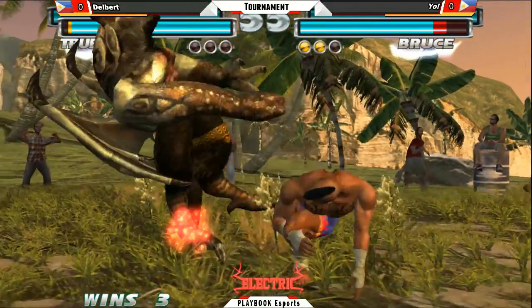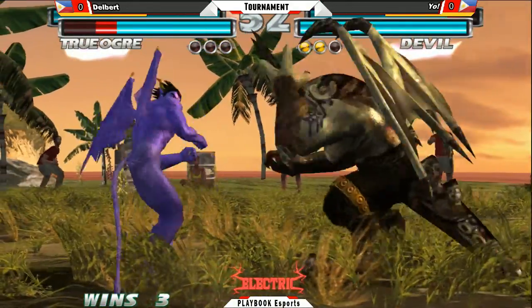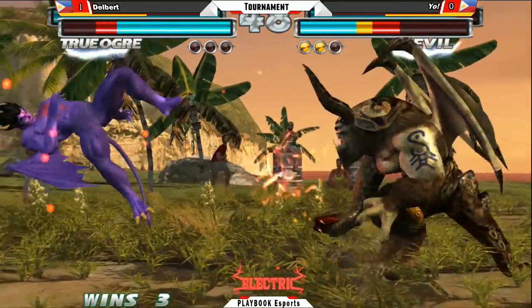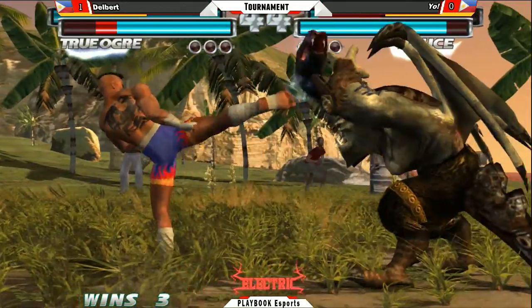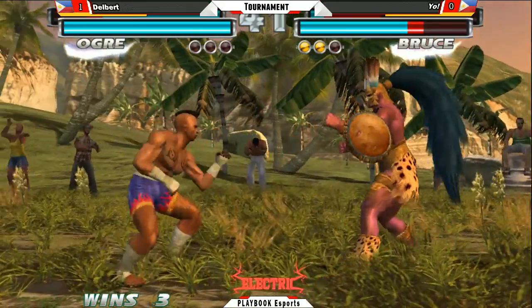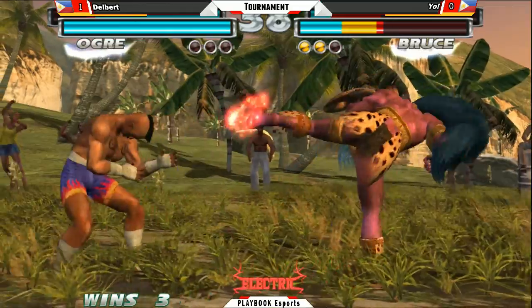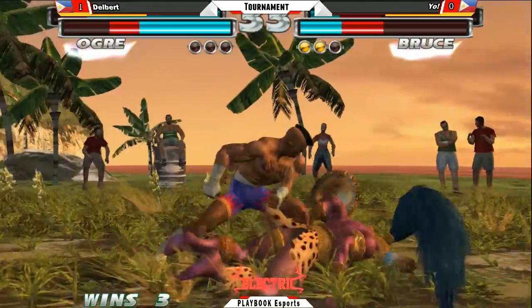Is this the first move? Second attack. 1-K Delbert — trying to even out the set. Forward 2. Delbert really doing a dominating job here in this round. Nice infinite kicks — huge damage punish right there. Nice damage from Bruce.